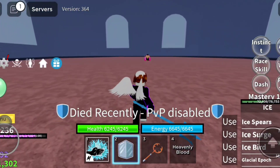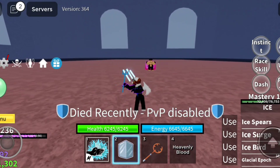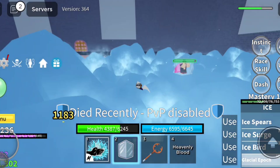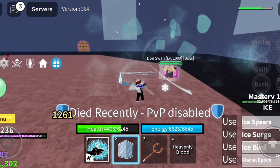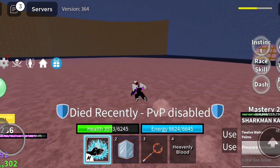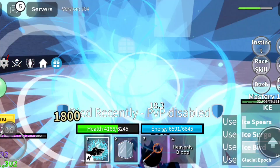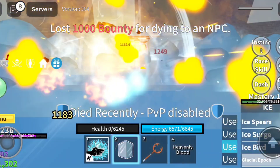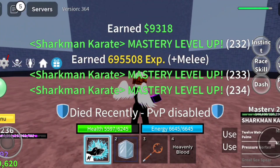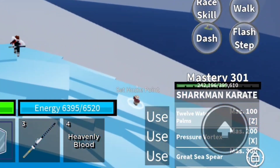People say Don Swan is a hard boss to kill, so maybe this will be hard — let's find out. Maybe they were right. The thing about this guy is he has two lives. Almost there. Never mind, a Buddha helped me though. And finally, by the power of editing, we've got our next move called Great Sea Spear. Let's try it — charge it up and then release. That hurts.